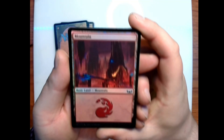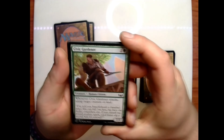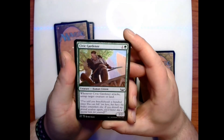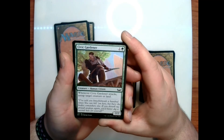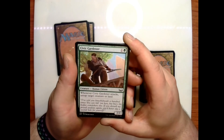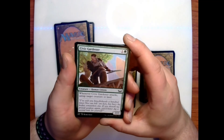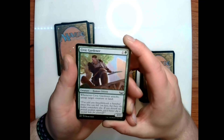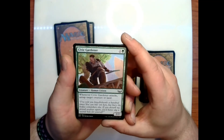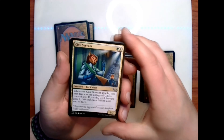We have a foil Mountain as our land. Civic Gardener: one and a green for a 2/2 human citizen — whenever Civic Gardener attacks, untap target creature or land. Flavor text: 'I've told you knuckleheads a hundred times, you can kill him here, but bury the body somewhere else. If you disturb my prized azaleas again, you'd better dig a second hole for yourself.' Pretty good.